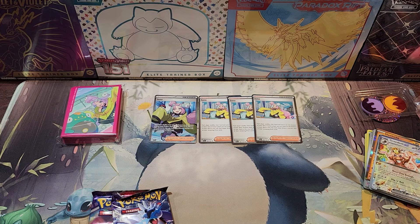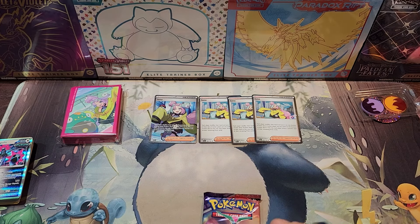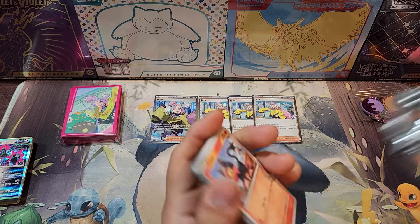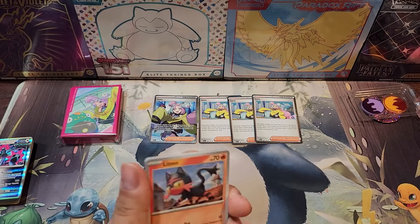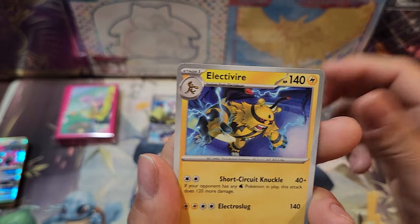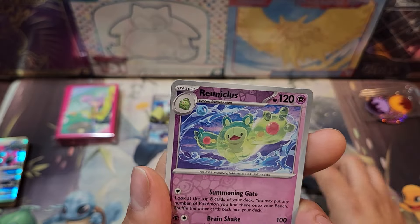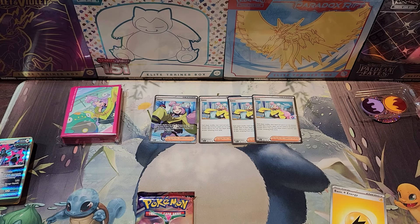And here we go guys — Temporal Forces, finally! A product that has Temporal Forces booster packs inside. We're still missing so many cards and pull rates seem to be pretty low on these, which makes it a little more difficult to complete the set. But I think I'm almost caught up with all the reverse holos. Not much there.